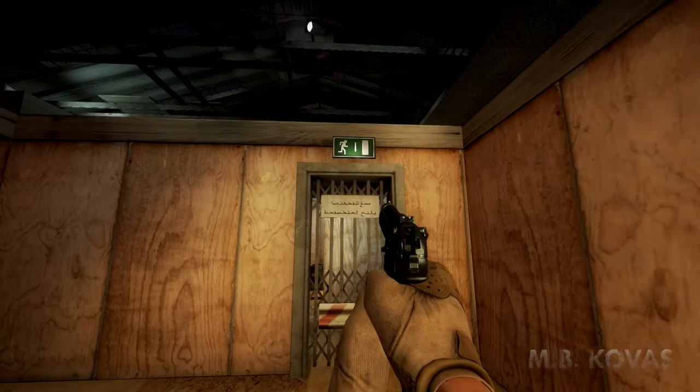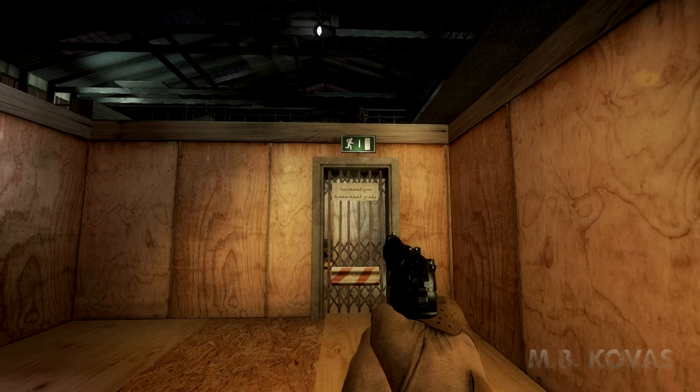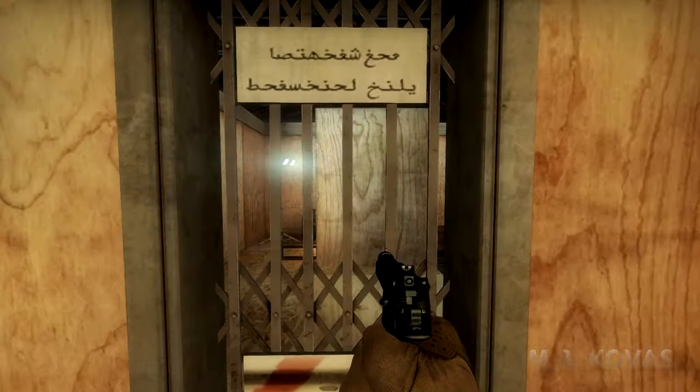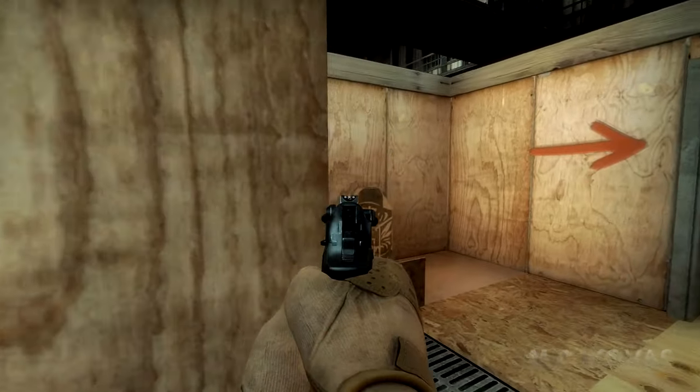Okay, let's get serious. This is your standard CQC exercise. You're gonna move from room to room, eliminating all the targets as fast as you can. Get ready. Go! Clear!